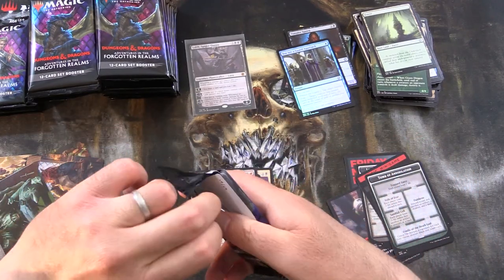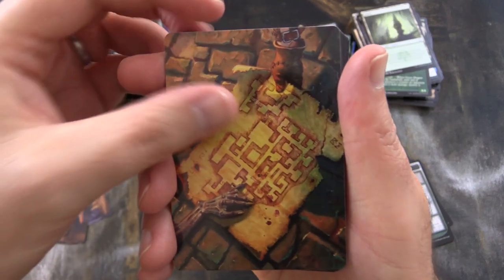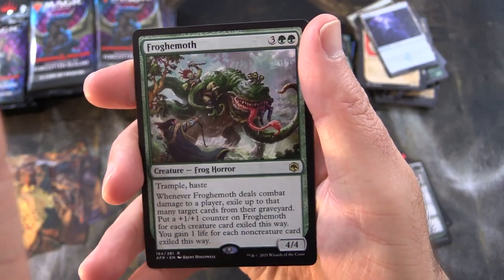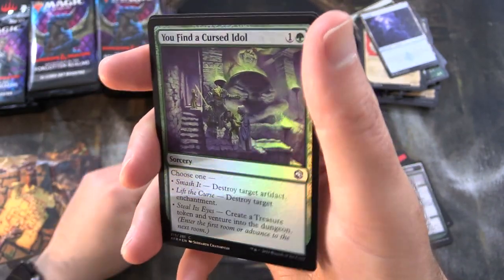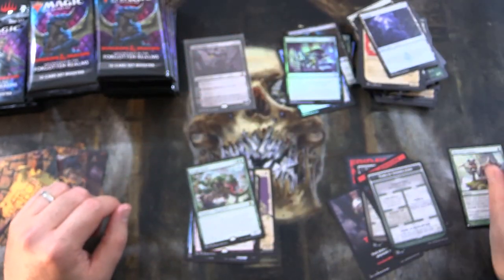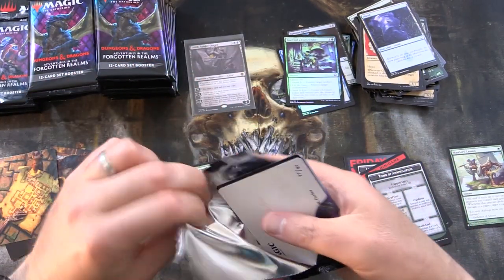What is the craziest pull you've had out of this set so far? Leave a note in the comments. We've got the dungeon map — hope you remembered that because you'll need to find your way out of the dungeon later. Pop that over there. And we have Frog Himoth, creature frog horror. Personally, I think that should be a legendary creature. 'You Find a Cursed Idol' and Warrior's Lesson from the list. We'll have a list pile over there and see if I can keep everything organized.